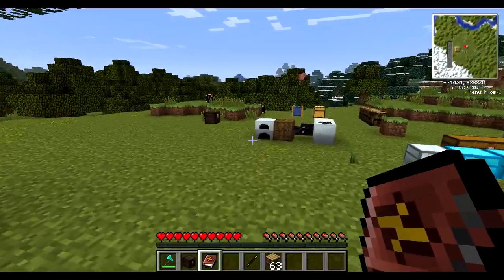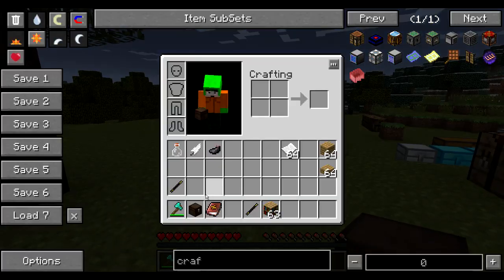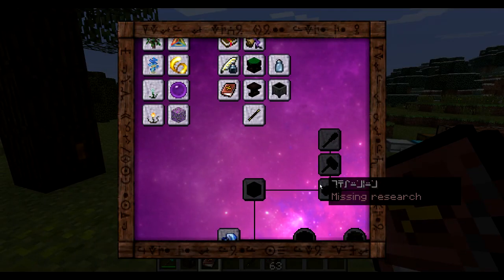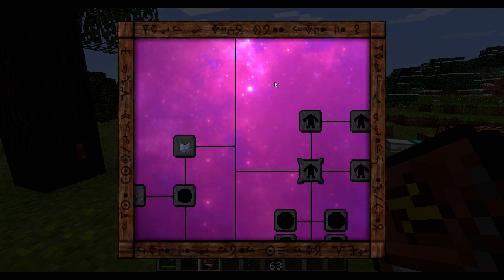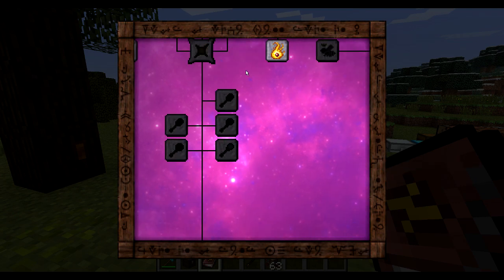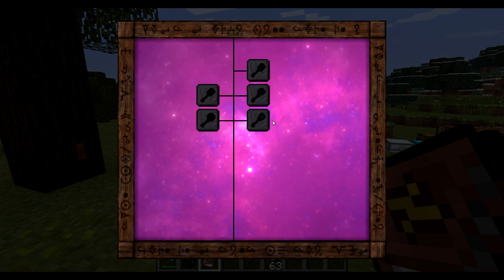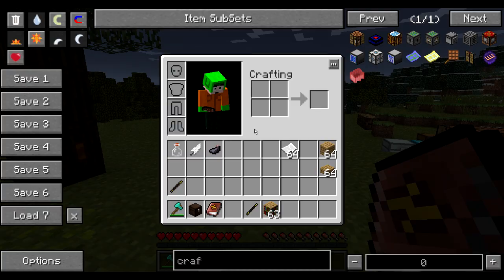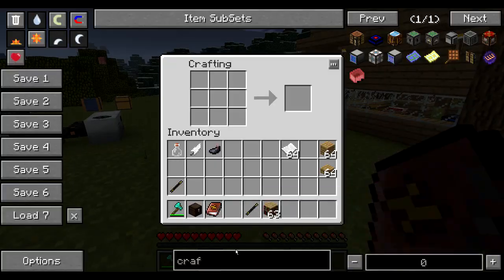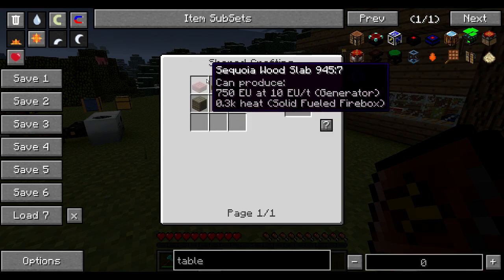So in order to get started with Thaumcraft, let's say I want to craft myself the chest. I cannot craft the chest — it's quite an advanced recipe. As you can see, if I go down here I get all those grayed-out buttons and also buttons which are blinking. To get started, you're going to need a research table. To craft yourself a research table you're going to need a normal table — an item specifically added by Thaumcraft — and you're going to need two of them.